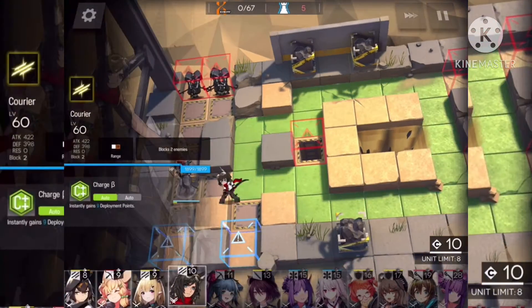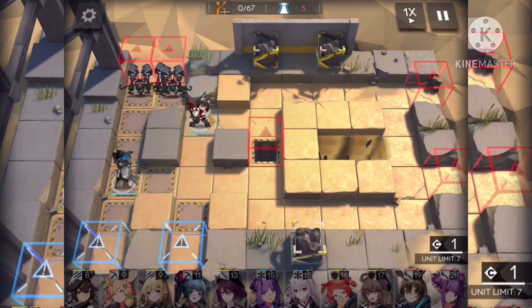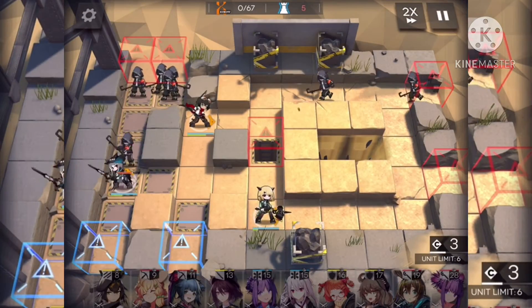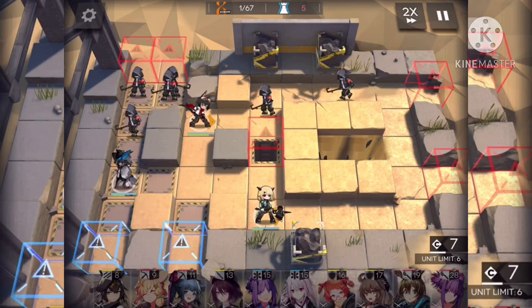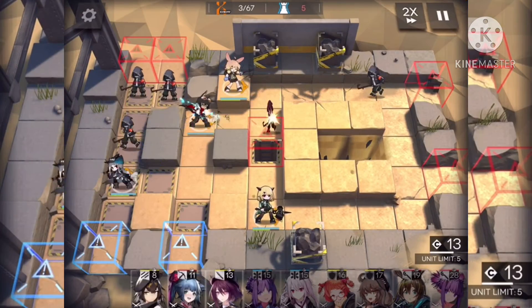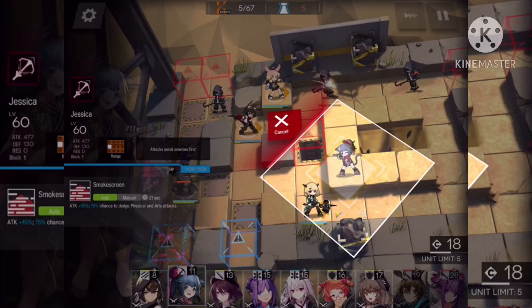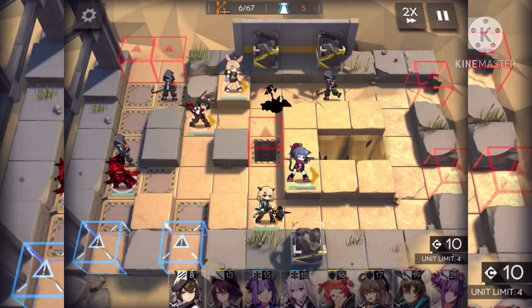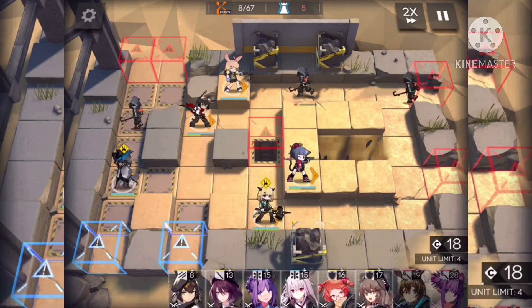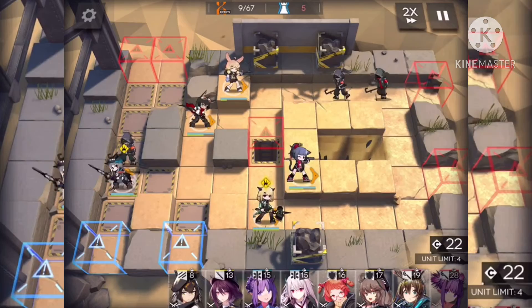First, have Korea right here. Then have Fanala here. And then have Cruz right here. And then have Jessica right here. They're all in the right position.